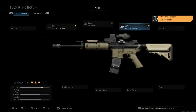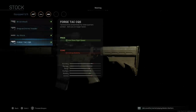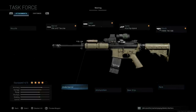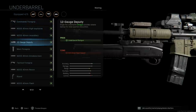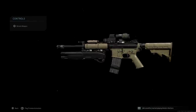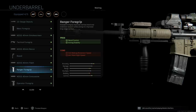Another key attachment is the stock — we want the Forged Tack CQS to cosmetically change the buttstock. This assists with aim-down-sight speed, with the con being aiming stability. For the underbarrel, if you wanted to replicate the C8 from Rainbow Six Siege you could use the Deputy; however, in that game I believe it was an M26 MASS on the underbarrel. We're actually going to put a Ranger Foregrip on this — it cosmetically suits the weapon well.